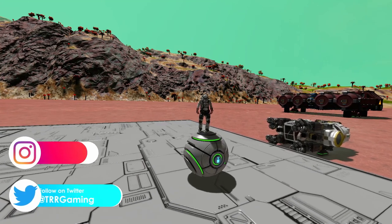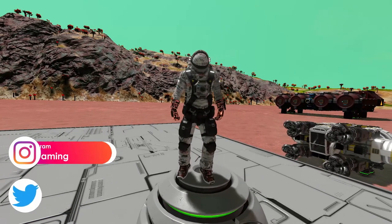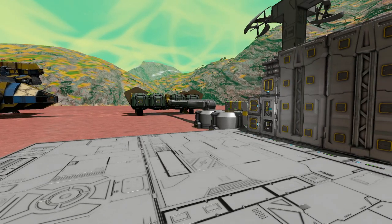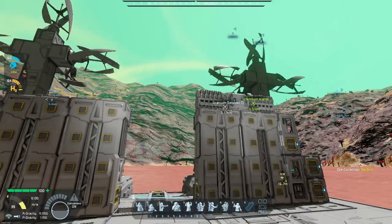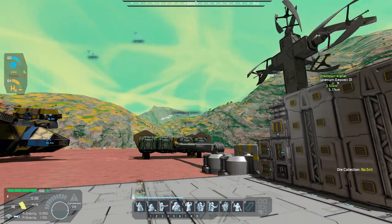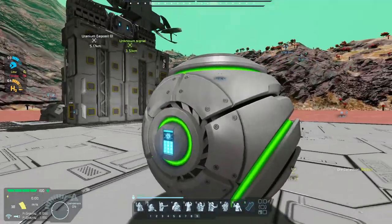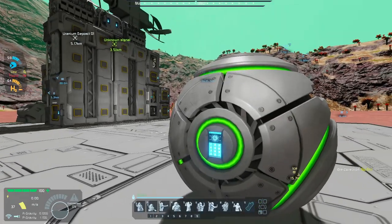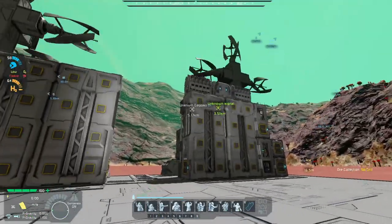Welcome back to another episode of Space Engineers survival realistic. We are back on the alien planet. At the end of the last episode we found a uranium deposit at the top of the mountain behind us, and another deposit to the south-southwest, thanks to the deposit scanner we built last episode, which scanned a total of 10 kilometers away to find the deposits around us.